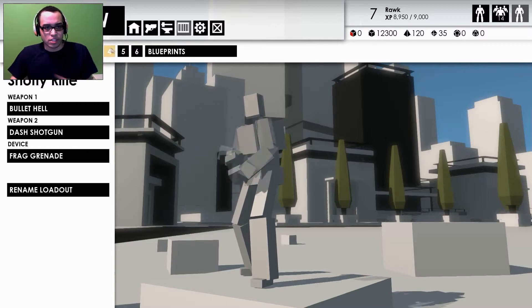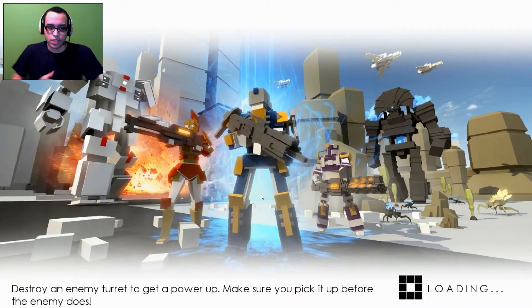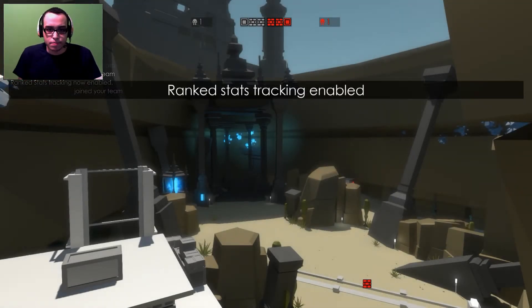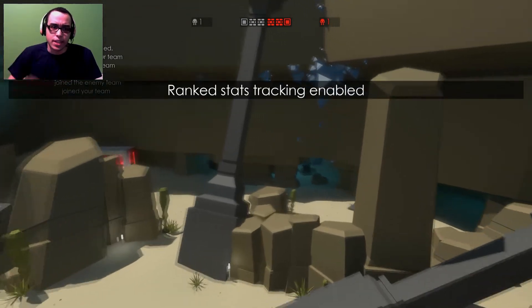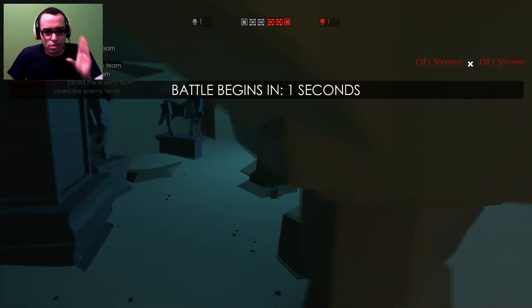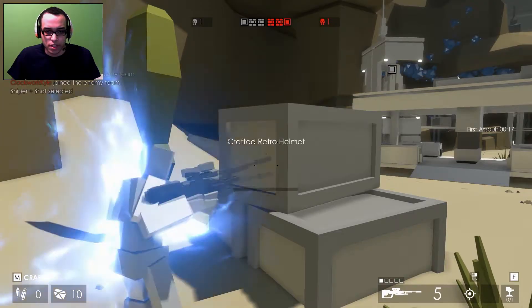Instead of showing you each loadout individually, we're just gonna get into a game and I'll explain every weapon as I use them — I think that's gonna be a lot more fun. There are two game modes: team deathmatch and Titans. You can't really create your own lobby and choose a specific mode; you're randomly placed in one. The community is really small, so that's a thing. A match just started right now — this is a map that's actually really good for snipers.